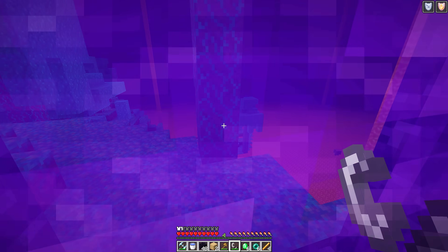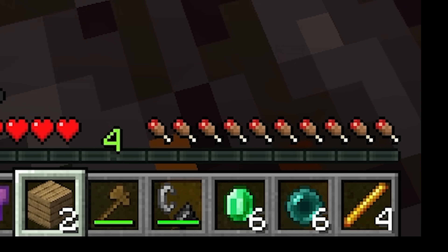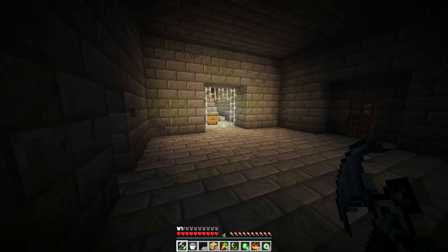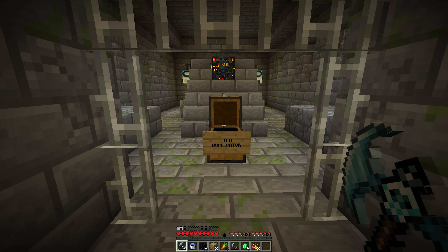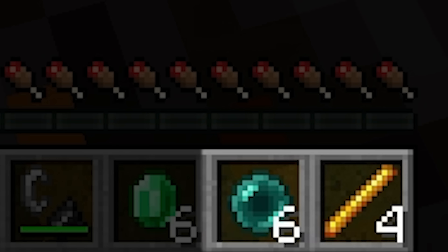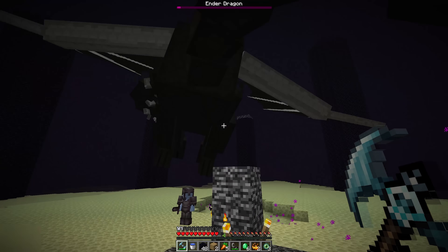Using the obsidian, the runner makes his way to the overworld and locates the stronghold fairly quickly, though the process seemed normal. He enters the stronghold with only 6 eyes of ender — far too few to complete the portal. But when he enters the end portal room, he finds a chest called the 'item duplicator.' He puts his eyes of ender in — and somehow it works. Now it's clear why he didn't need to collect many rods or pearls in the nether. With enough eyes of ender, the runner makes his way into the end — where his friend isn't even hiding that they're part of the speedrun, and they kill the ender dragon together.